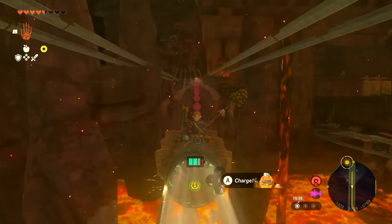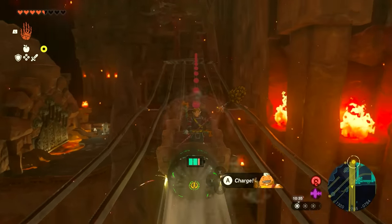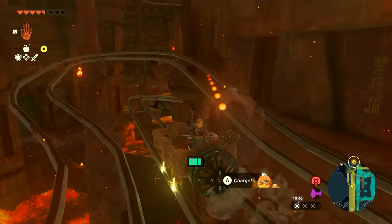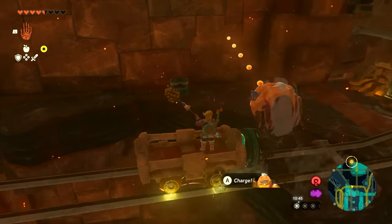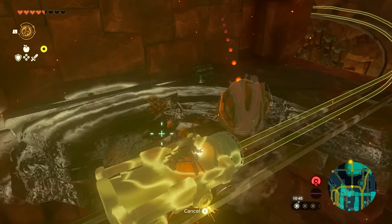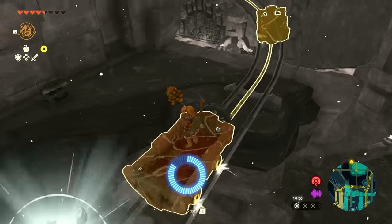As soon as we reach the top of the peak over here, we're going to disengage the fan — turn the fan off. I recommend doing it as soon as you pass that fire that we just went past. Have recall ready because you're going to use recall as soon as you get past. You can see there's a chest over there — use recall on your minecart right now so that you can reverse the speed or direction of your minecart.